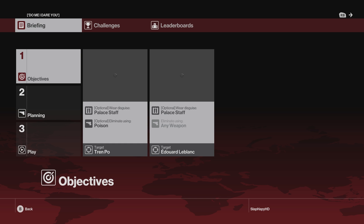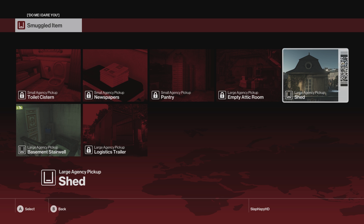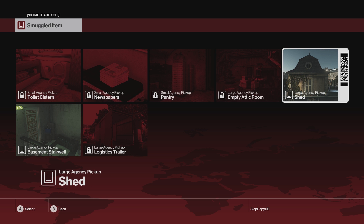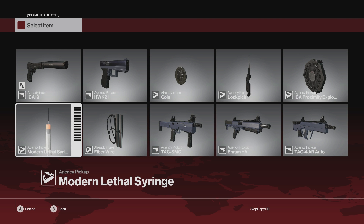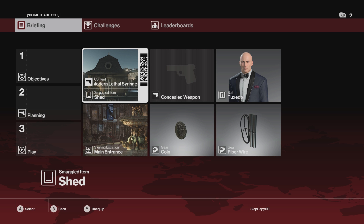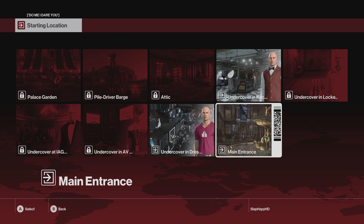Let's see what the objectives are. We have two targets: Trenpo and Eduardo LeBlanc. We have some optional disguise to wear and some optional elimination targets. Let's go into the planning. We can smuggle things in through the basement or through the shed. I think the shed would probably be an easier one because it's outside of everyone's vision. Let's put in the modern syringe, because that was kind of one of our go-to things at the ending of episode one.